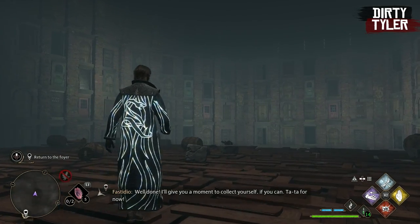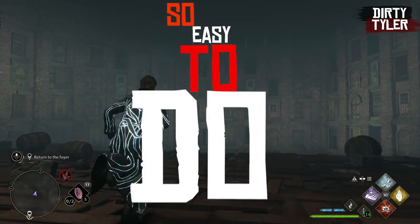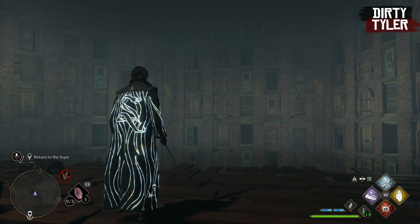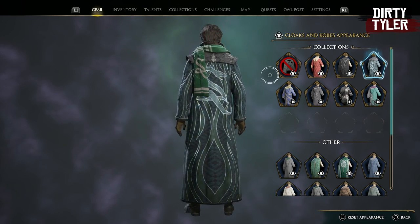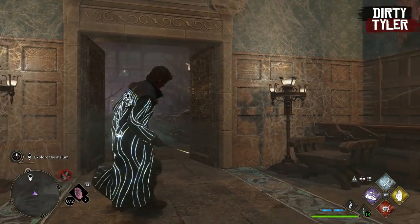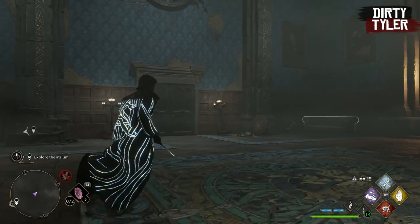One of the cooler outfits you can unlock in this game is so easy to do and is definitely worth the time. It will be based off the house that you choose. The one you can see here is the house Slytherin cloak, and when you're in low light situations you will just see that cloak looming up, which I think looks really cool.